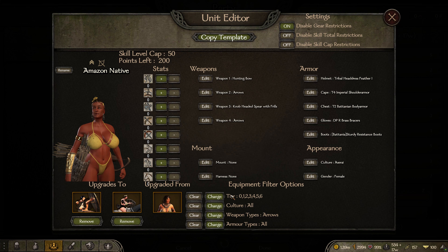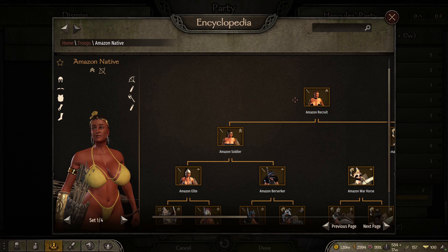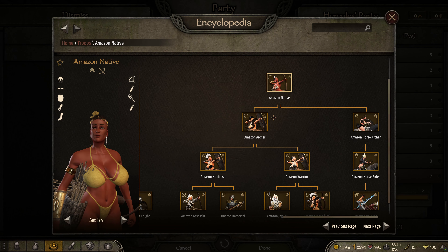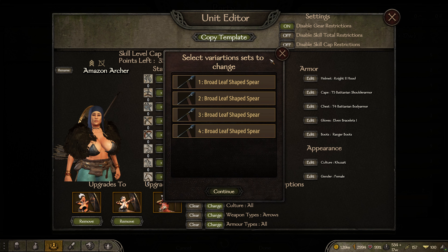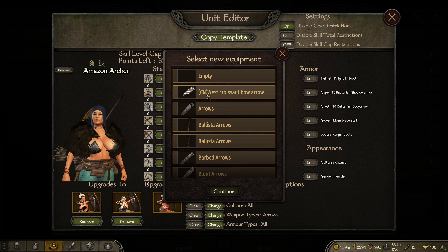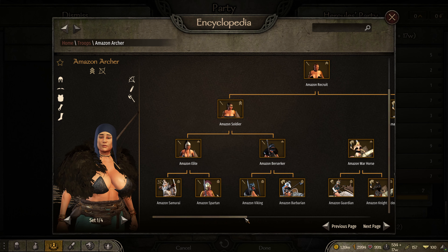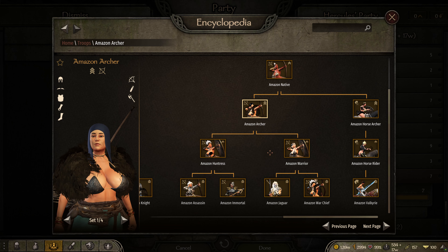These are low tier troops, so I'm going to give them just regular arrows. I did this quite a while ago when I first got my little warband — I went a little excessive and gave too many items to everybody. Not every character needs to have every slot filled as far as items go.